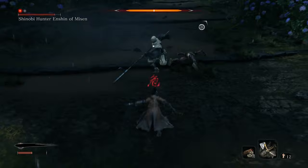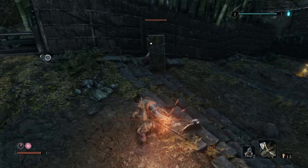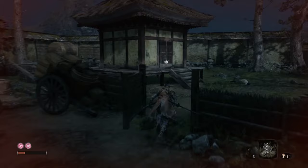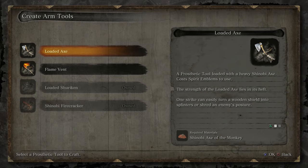You will also need the Loaded Axe, not only for the guys with the shield before the mini boss, but I'm going to tell you why you need it later. To get the Loaded Axe, it's also in the estate — right here in this building. Open it up. Inside you will find the Shinobi Arts of the Monkey. Go to the sculptor and make the Loaded Axe.